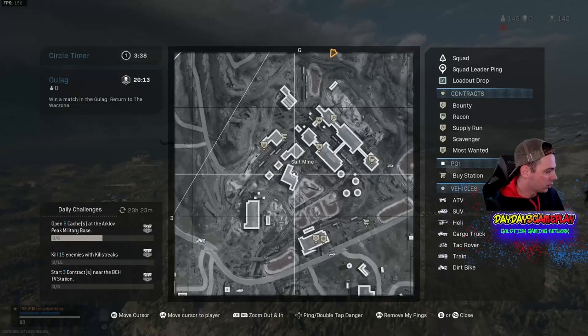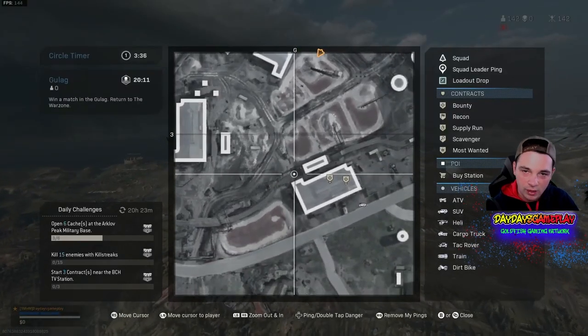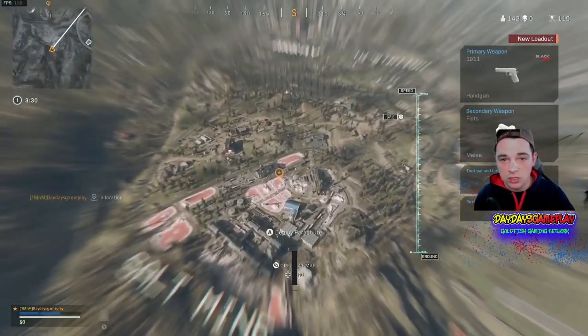Right here is where the locations of which you can find a red door. But the one I'm going to in this video is specifically going to give you a red door every single time — you heard that right. So this way you can get an advanced UAV.